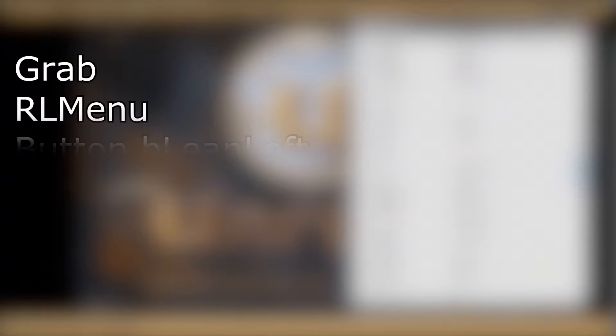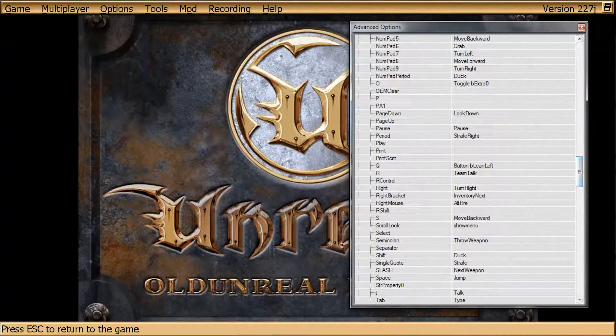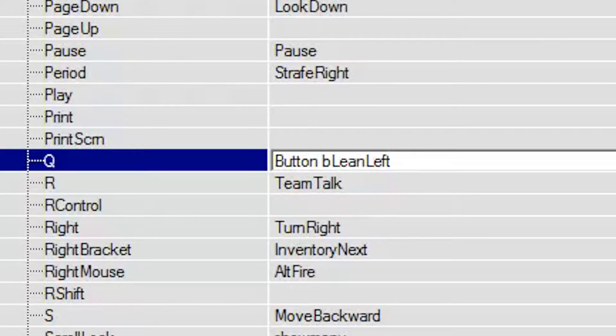These are the commands you'll need to add: Grab, RL Menu, Button B Lean Left, Button B Lean Right, Button B Sprint, and Feign Def. So for example, if you want Q to be your Lean Left key, you'd go to Q and type in Button B Lean Left as the command, and you're done.